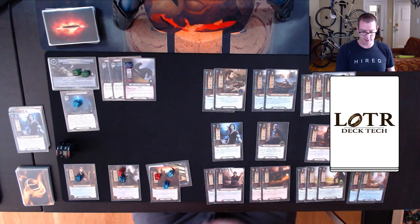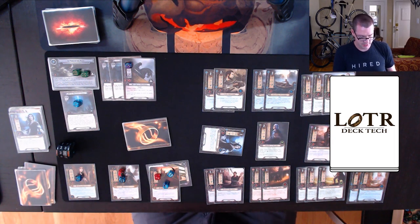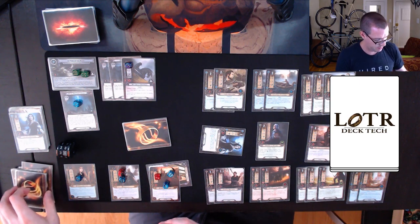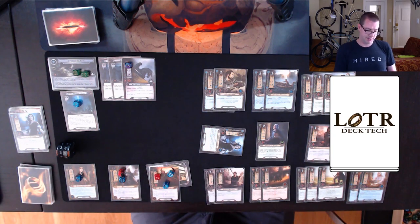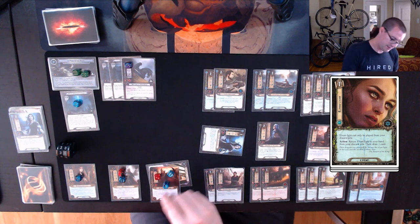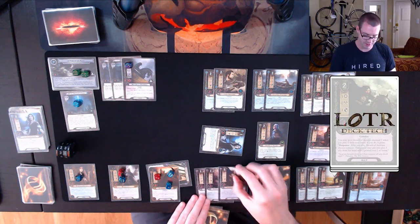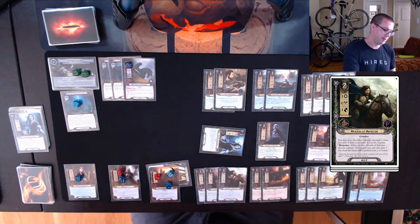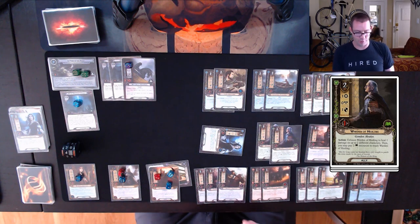I use Stargazer — look at five cards. I'll put Warrior of Lursernach and Elrond's Council up at the top. I cycle Elven Light to draw my Elrond's Council. I spend two for a Herald of Anorion. I'm going to Doom myself by two because it lets me play out another Warden of Healing, and I have Elrond's Council to counteract that threat.